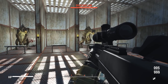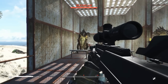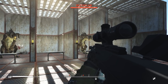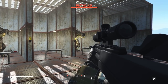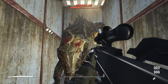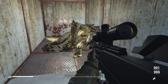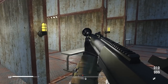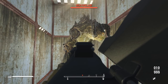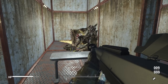Now for the damage test — two tests: one with the standard version with no attachments, and one fully upgraded with the best receiver, both without perks, run on deathclaws as a baseline. With the standard GM6 Lynx we put down that deathclaw in four shots. With the fully upgraded version doing three times the damage, we actually got it in one shot.